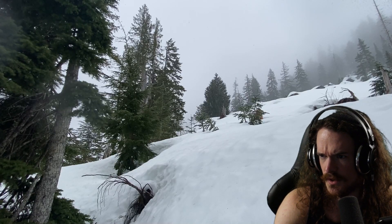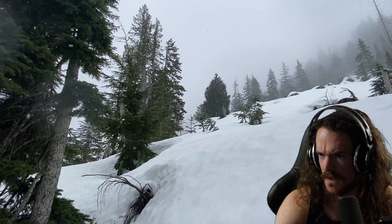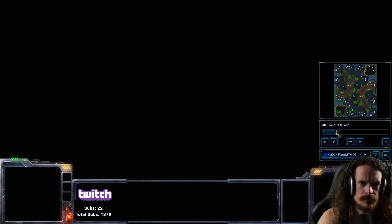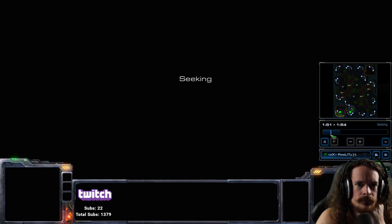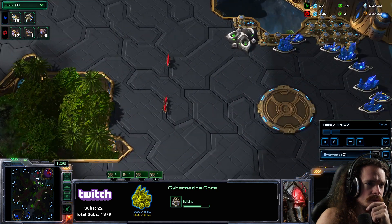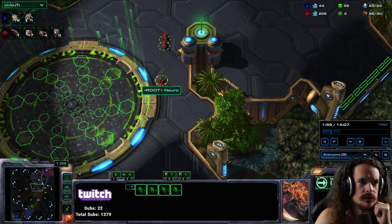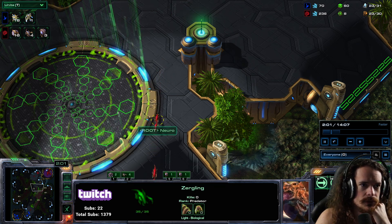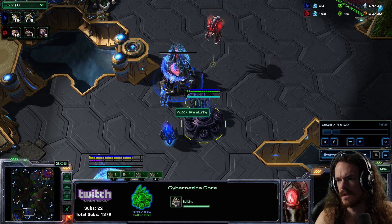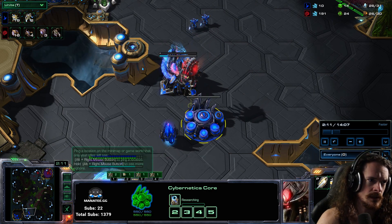I want to show you a side-by-side demonstration of camera management for a period of the game whenever I open a 16 pool. Let's go to the period where the lings are on the map. This is the first check of your opponent's ability to deal with this. It's a very simple attack: four lings, no speed, not a fast pool — just a 16 pool. I only started doing this against Protoss today, so that's even better evidence that it's pretty good.